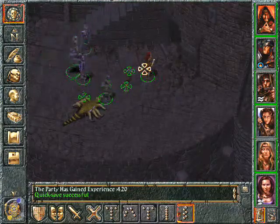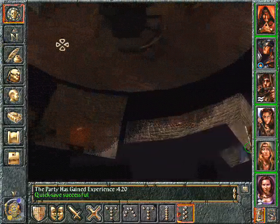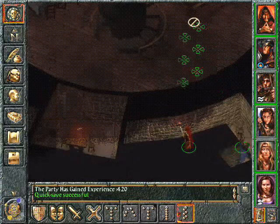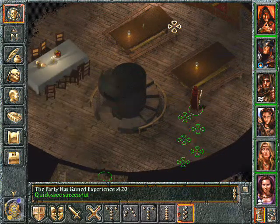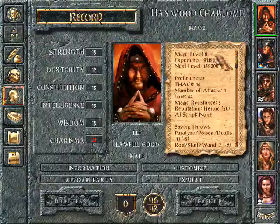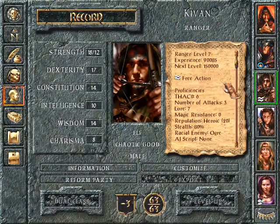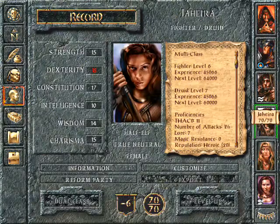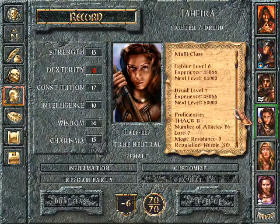I guess if it's attacking me it's probably evil. That probably means we could go to the 3rd level of the tower now. Who is gonna level next? Oh that's 50,000. 20,000... no, 15,000. Multiplied with 2 it's 30,000.